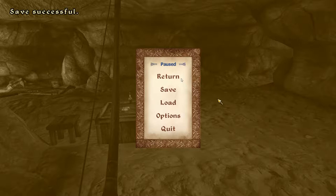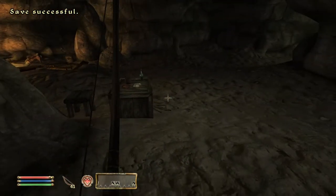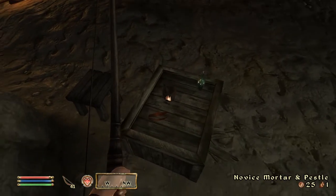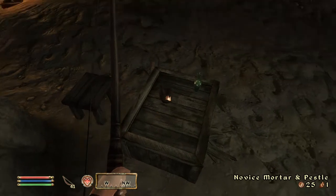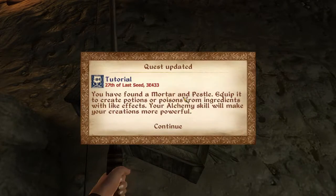So let's continue on - I just killed the goblin and that's when I saved. I'll take that, stinkhorn cap, it only weighs one. I've found a mortar and pestle - you equip it to create potions or poisons from ingredients with like effects, and your alchemy skill will make your creations more powerful.